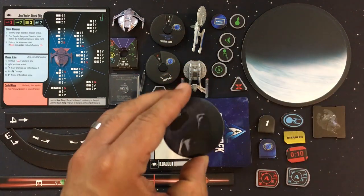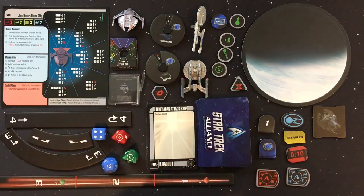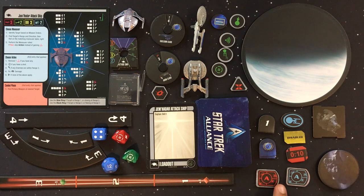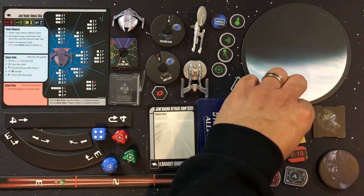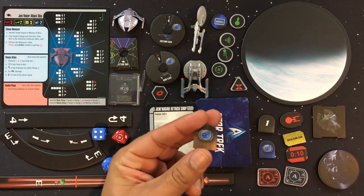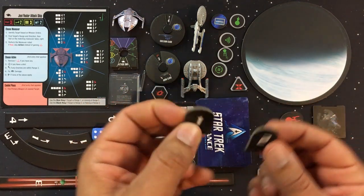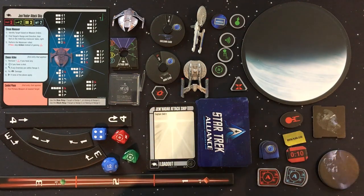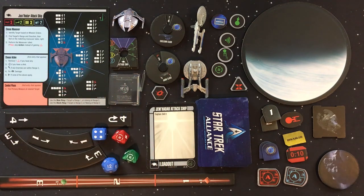We've also got a planet space tile, runabout miniature, asteroid tokens, what I believe is a Ketra-cel White facility, target lock tokens, a timer token, disabled card tokens, shield tokens, and player color tokens — all double-sided. There are also numbered Jem'Hadar attack ship tokens to help you keep track of which wing is which. That's a quick look at the components for Star Trek Alliance.